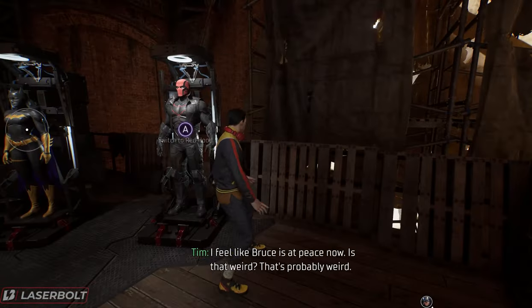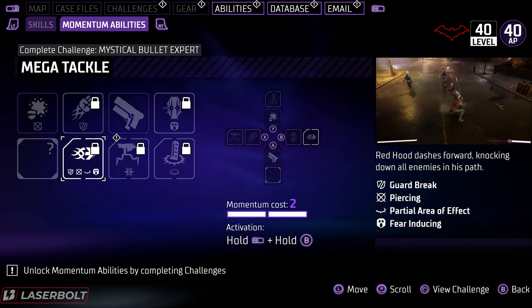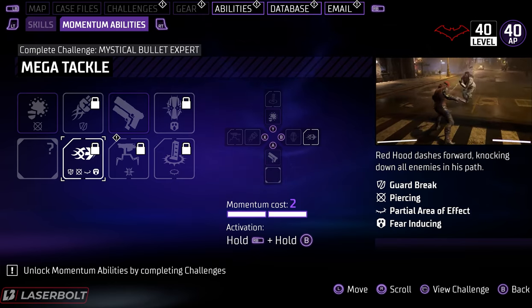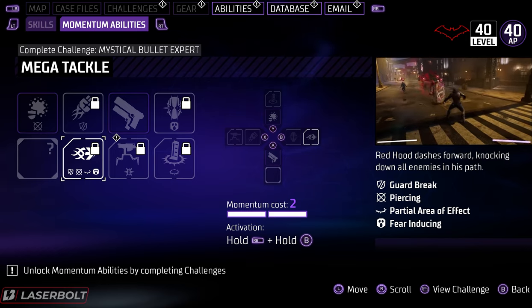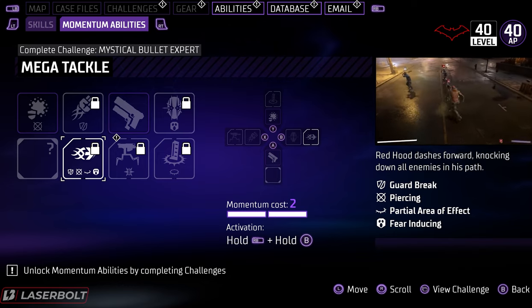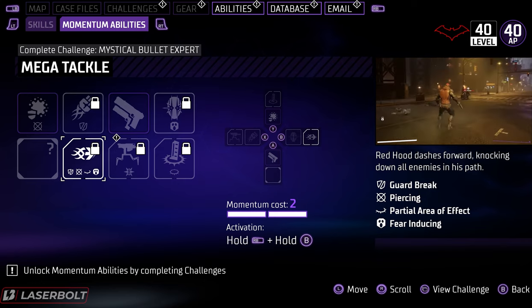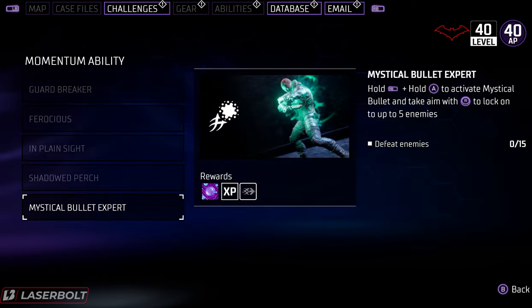For Red Hood, we have the ability called Mega Tackle. This is going to allow Red Hood to dash forward and knock down all enemies in his path. He's able to guard break, has piercing and partial area of effect damage, and can also induce fear. In order to unlock this ability, you need to complete the Mystical Bullet Expert challenge and defeat a total of 15 enemies with that particular ability.